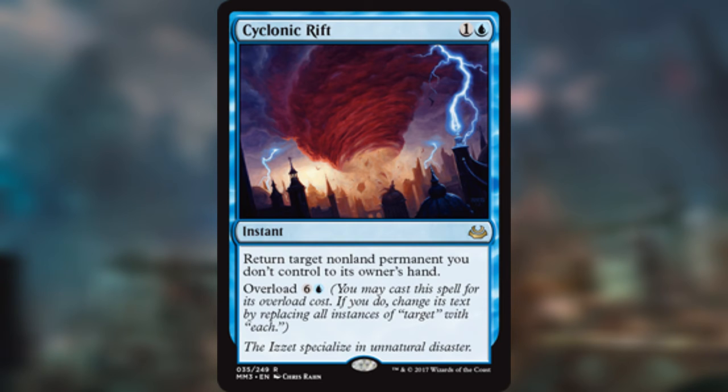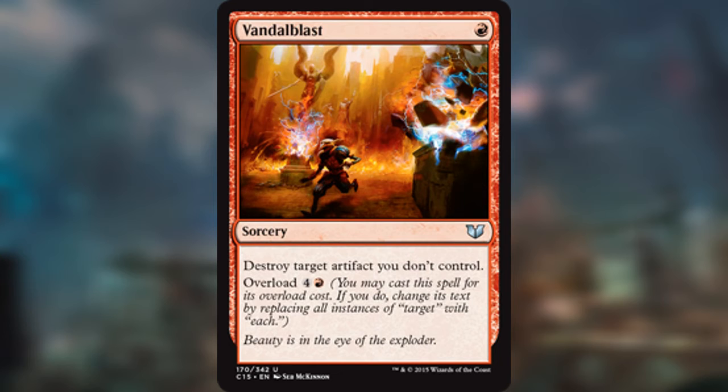We can also look at Vandalblast — one red mana sorcery. You can destroy target artifact you don't control. It's also got Overload for four and a red, so then you can destroy all artifacts you don't control. That's just insane. Just being able to have that option of being a board wipe on any of these Overload cards — that's just crazy good, in my opinion.